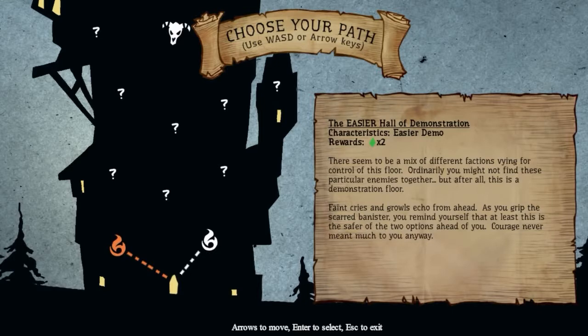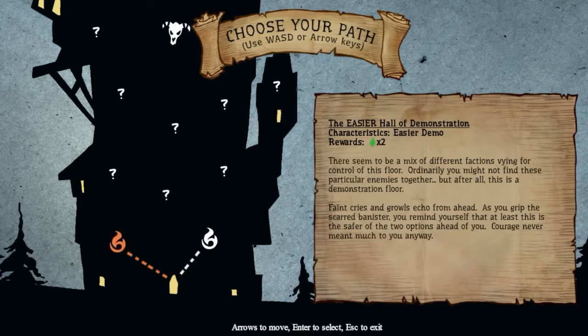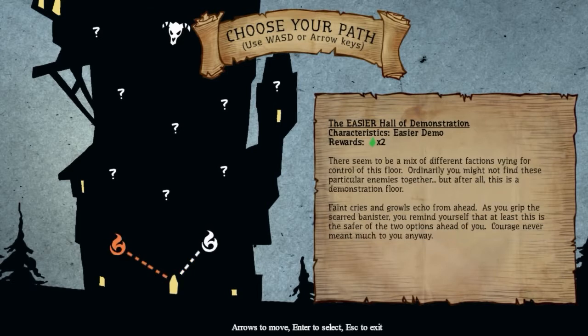Let's go ahead and get in the game and show you some of the other new stuff that's been added. I'm going to go on the easier haul. One thing I'll say in this new demo compared to the press demo — it is much harder, so much harder, even on the easier haul of demonstration. As you can see, it gives 2 crystals for a reward, or you can do the tougher haul for 5 crystals. How I assume this is going to work in the full game is you'll be given choices as your path branches: take easier levels for less rewards, leaving you less prepared for the higher levels, or do the harder ones and gain more reward and better items. Those rewards allow you to unlock things for persistent bonuses through your different lives.